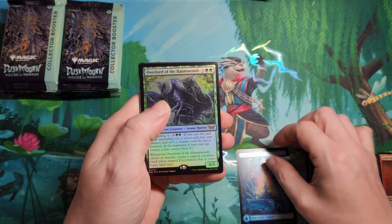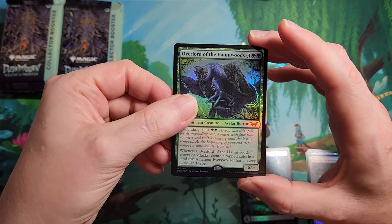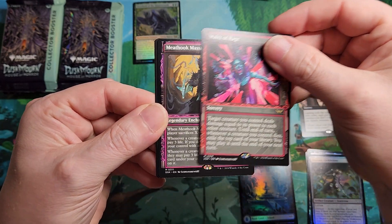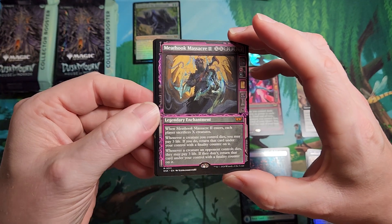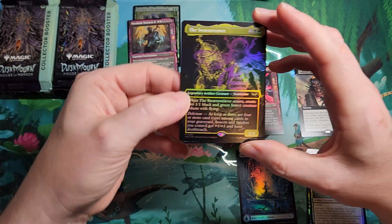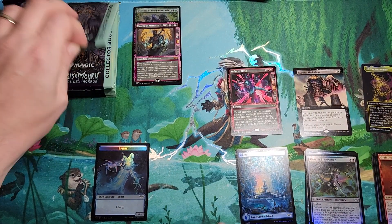Island — good start to this box. Overlord of the Hauntwoods, foil baby! Good start. Shell Game — okay, could have been better. We got the Waltz of Rage and a Meat Hook Massacre. What a pack! One card left — can it be the bomb pack? Never mind. We tried, petered out at the end. But an Overlord and a Meat Hook Massacre in one pack — so pretty.